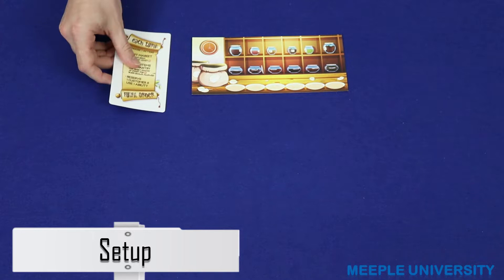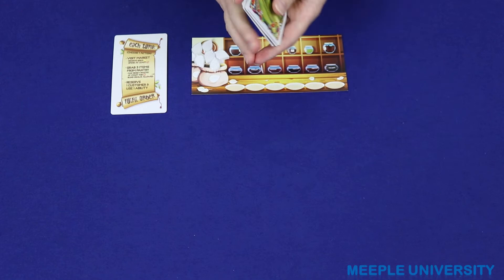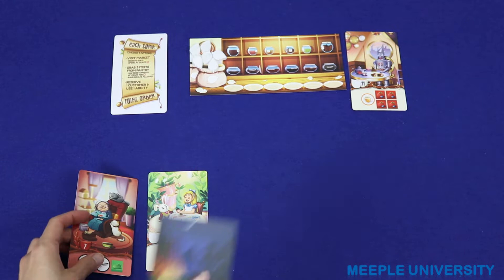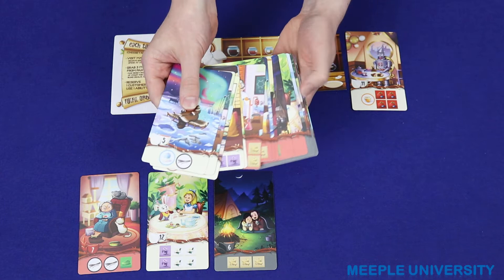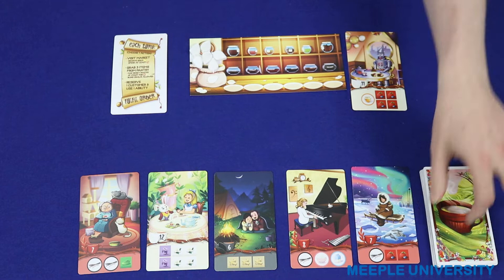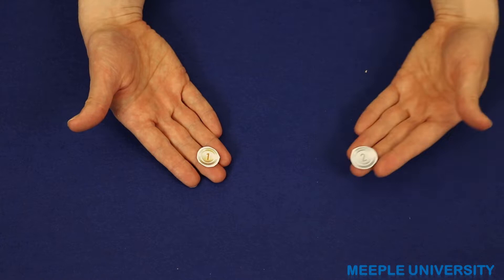To set up the game, each player takes a tea house board, a reference card, and the six tea tokens which match his or her player board. The player takes the eight customer cards in his or her colour, shuffles them up, keeps one as a reserved customer, and then deals one card face up into the general customer pool. Choose a first player, give that player one coin and all other players two coins.